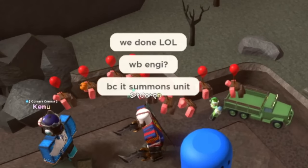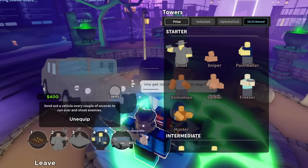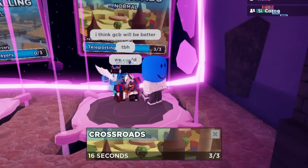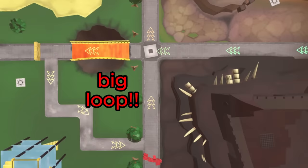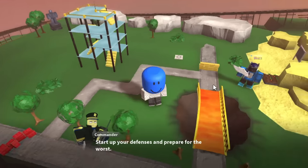However, as suggested, we could try using the Engineer as it gets flying detection at level 2. So I decided to switch out the Military Base and replace it with the Engineer. We also decided to try playing on Crossroads as it has a big loop which can be very useful for killing enemies. The early game was pretty much the same, with me getting a Golden Crook Boss and Kenu getting an Elf Camp.